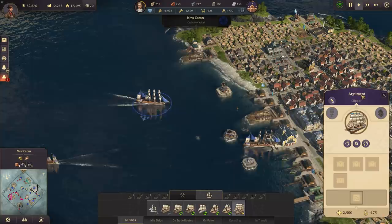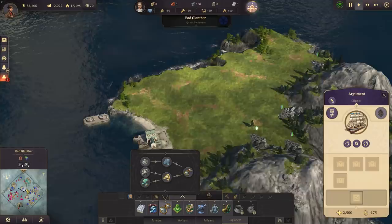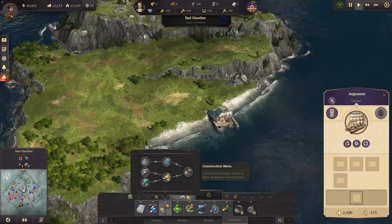Our clipper should be coming in now - there it is, the Clipper Argument, that's a fitting name. Now that I think about it, we have two copper here. I think it's better to have the mines on those islands with coal and copper, and coal and zinc. I need those resources the most right now, so why not just have commuter piers here and build them? Yeah, I like that idea.